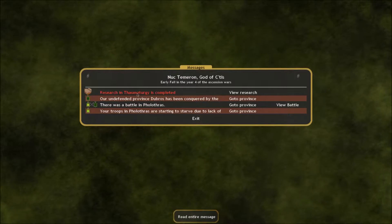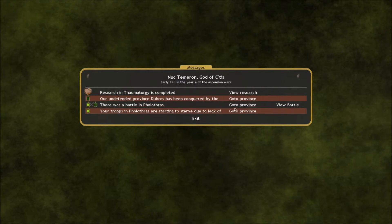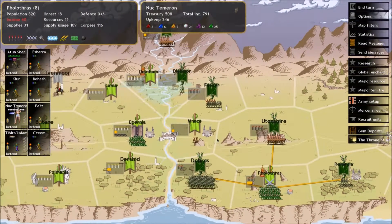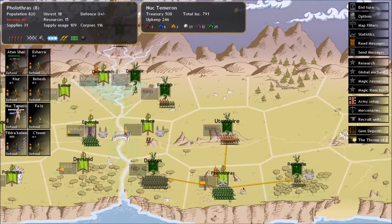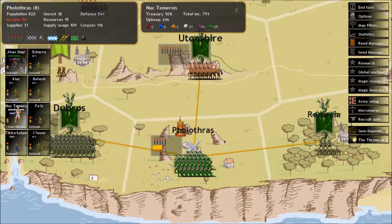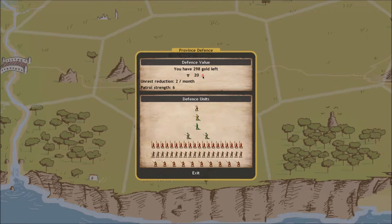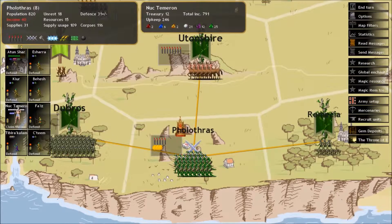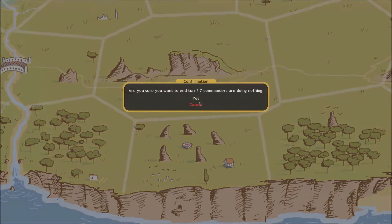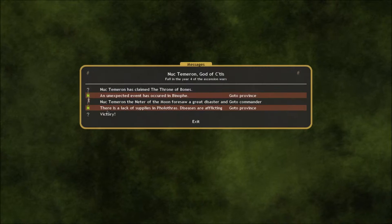The armies of Asphodel are routed. Now that we've defeated Philothrus, we can go to the province where the final throne is and have Nuktamaron claim the throne of ascension. I'm going to put every penny I have into defense here in this province so that if he does try to attack us, he's going to run into an additional 30 guys. Now we press N-turn — and Nuktamaron has claimed the throne of bones. Victory.